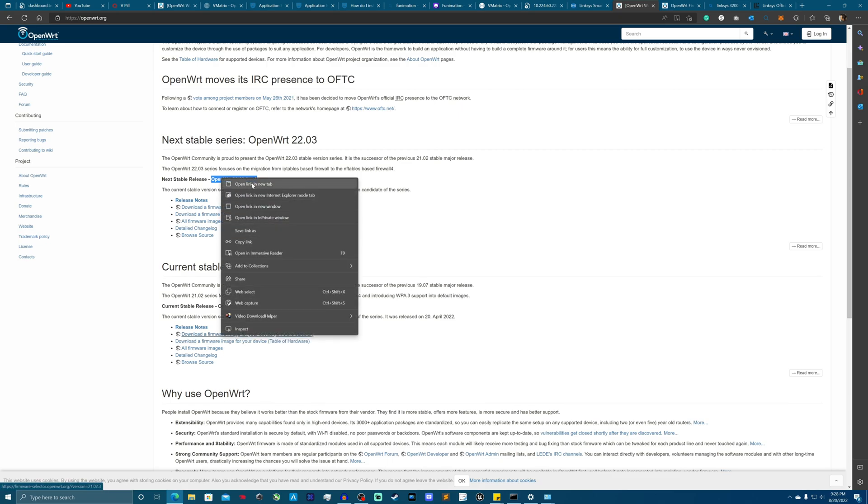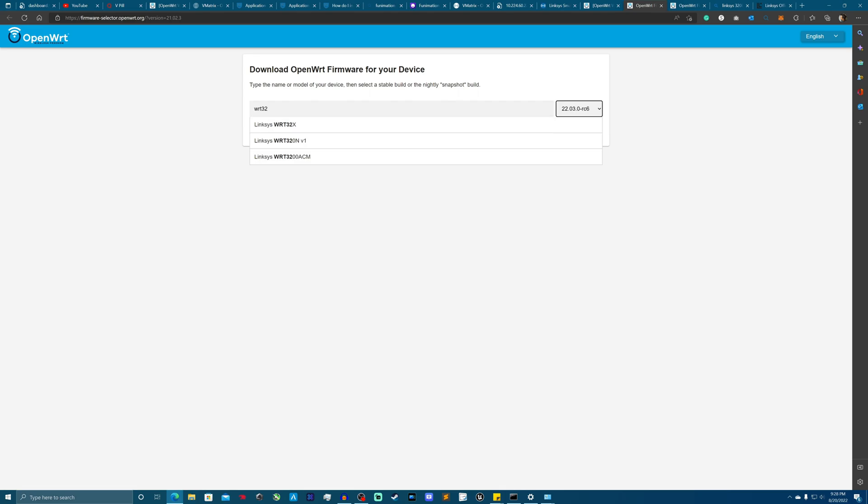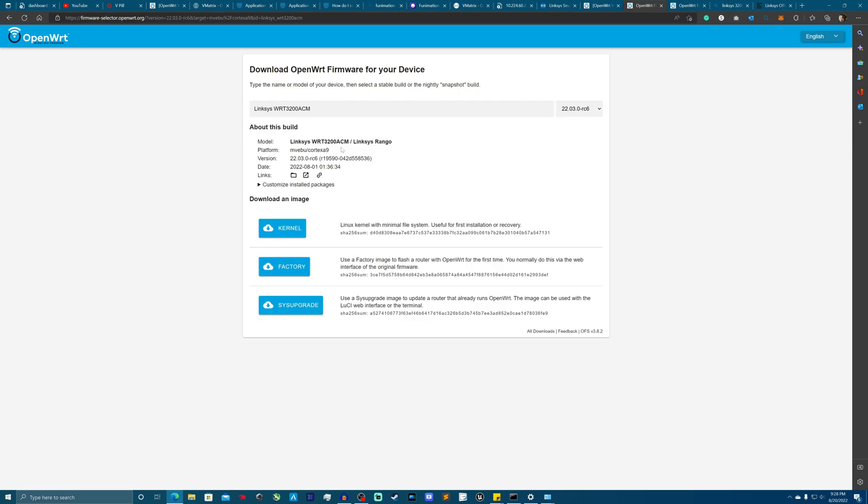Please make sure you are getting the right router. What I would do is go to the firmware selector — they made it super easy. You just need to know what model your router is. Mine is a WRT 3200 ACM. You can usually find it on the bottom of the router on a little sticker.